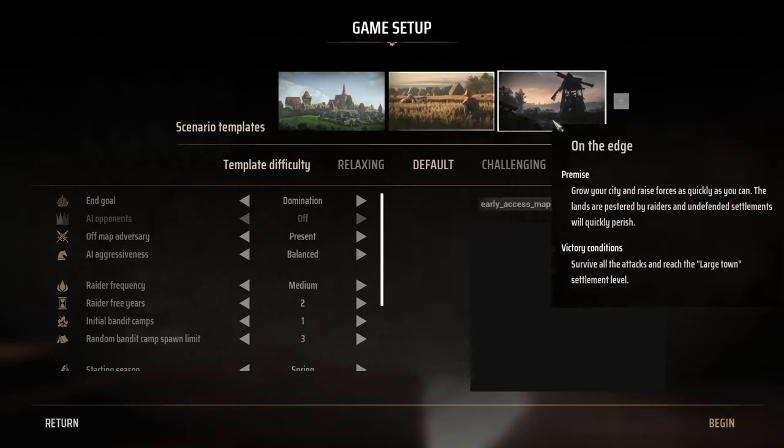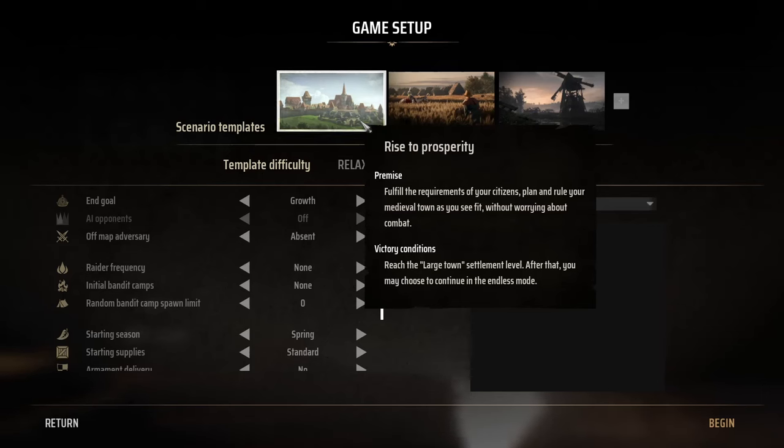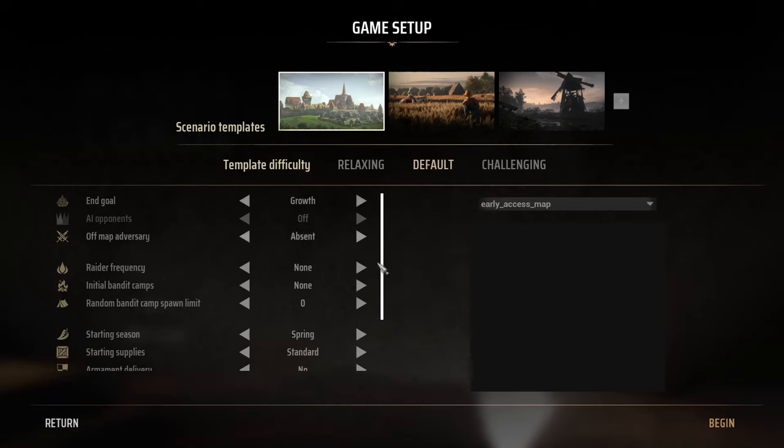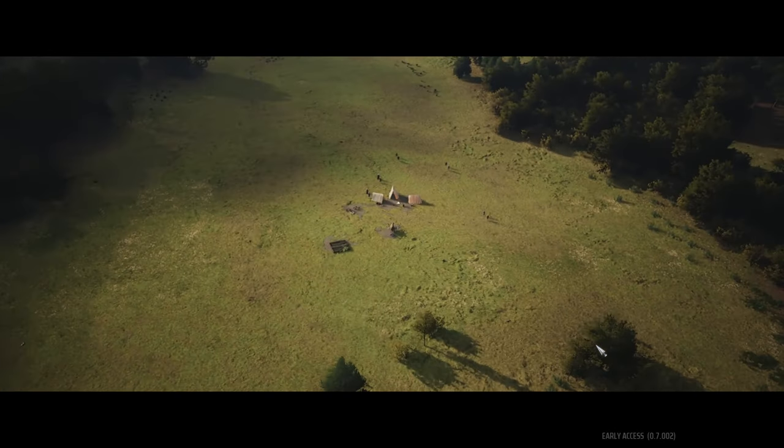We have three different scenarios to jump into. The first one, 'Rise to Prosperity,' is what we'll do - you don't have to worry about combat, just getting your village up to large town settlement level. We will jump into combat in future episodes, but for now let's just get a big old town and get through wintertime. We'll leave the difficulty at normal. This is about my third playthrough - the first two I did live on TikTok to get my bearings, but I kind of have a grasp of the game now.